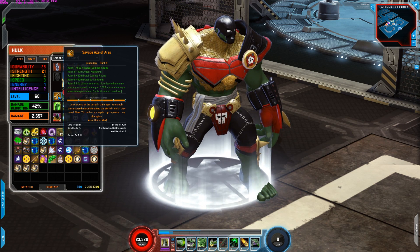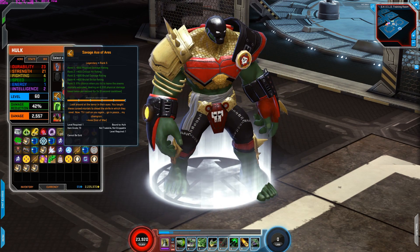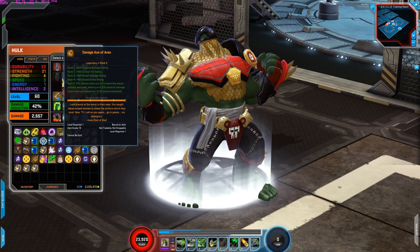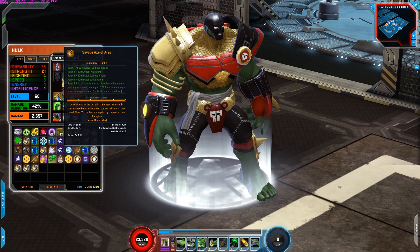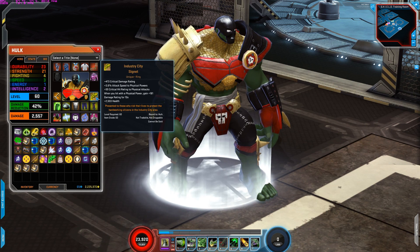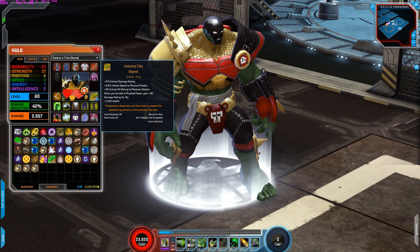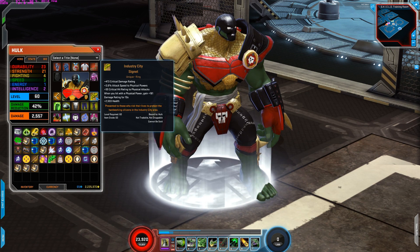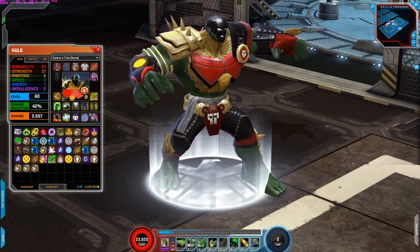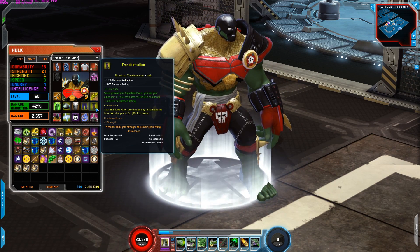For the legendary I'm using Savage Axe of Ares — using this for the physical damage rating, critical hit rating, brutal damage rating, and brutal strike rating increase. Overall really good legendary for Hulk. If you can obtain an item grade 80 legendary it would be ideal, but for now this is what I use and it works just fine. For the ring I'm using Industrial Sitting Ring — using this for the critical damage rating, attack speed to physical powers increase, critical hit rating to physical attacks, when you hit with a physical power gain damage rating increase, and health increase. Slots one through five I use all his new items — slots one and three are his uniques, slots two, four, and five are his cosmic.